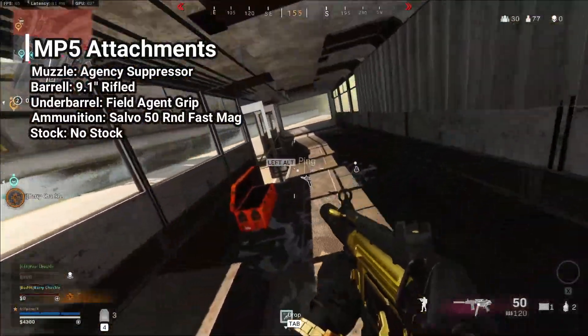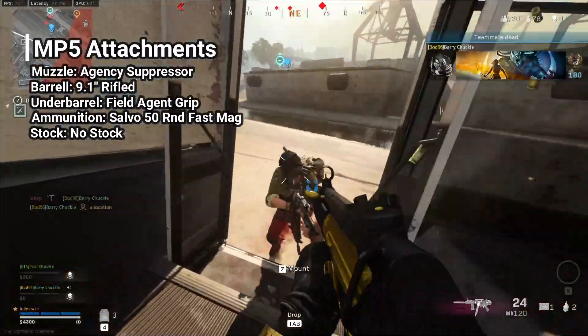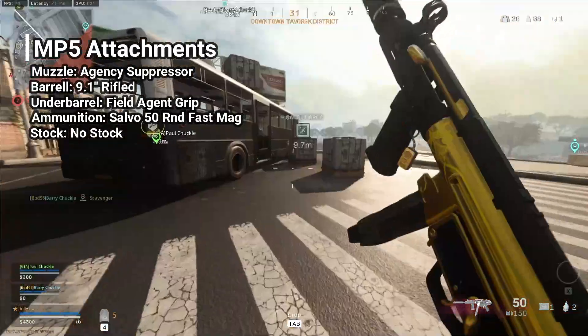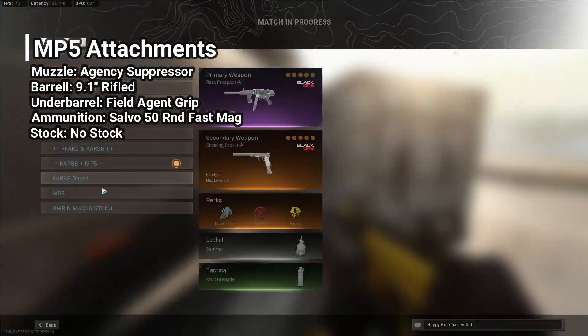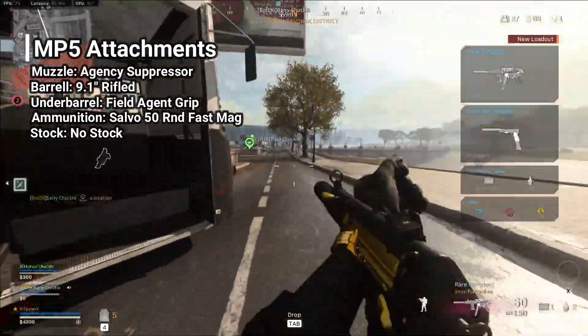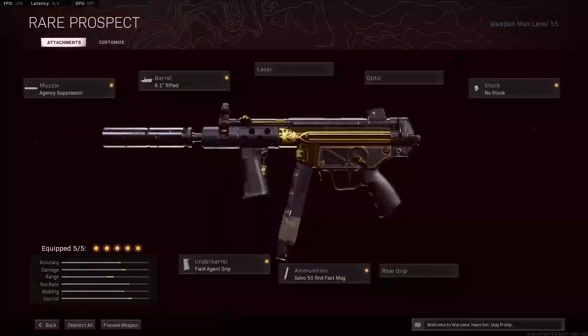And then for the stock, we're going to be taking no stock. Now, this does increase your hip fire. But that being said, you do want to be aiming down scope as much as possible when shooting this gun anyway, and it really helps that sprint to fire time. So if you run around a corner and you've got your MP5 out, it's really going to help your situation there and you're actually going to be able to fire on the person extremely quickly, as the sprint to fire with this is insane.